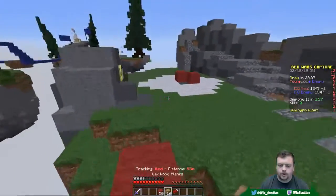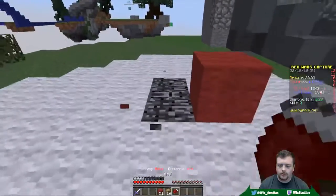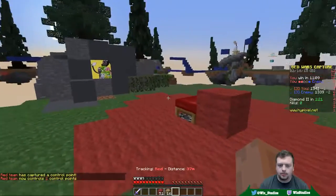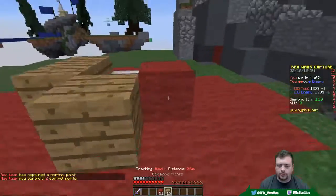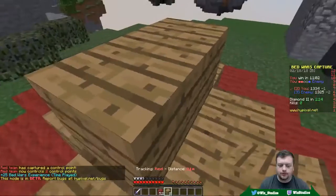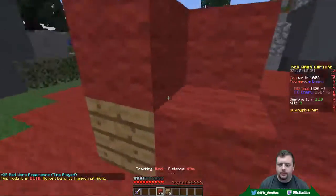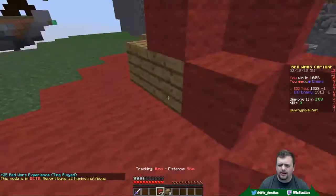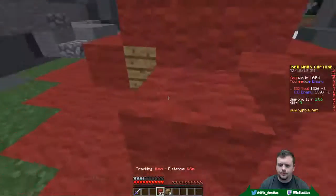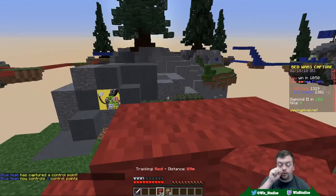He didn't put anything over there yet, so he's already built over to it — I'm just going to go capture that point. Here we are, this is going to be our first capture point right here. Captured! I'm going to put a nice wood outline around it because it's just like any other capture point — they just have to control it. But now with us having two, we currently win. These games are 20-25 minutes I think. Blue team also captured a point, but since we captured ours first, we are still in the lead.